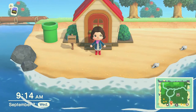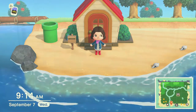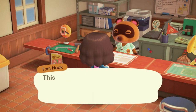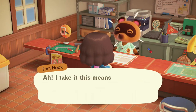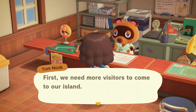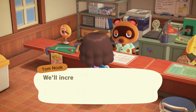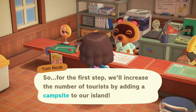Now that resident services is built, let's go visit Tom and see what's next on our agenda. When I visit Tom, the first thing he tells me is he's ready to bring K.K. Slider to the island for a concert. He has a plan to get him here, and the first thing on the list is to build a campsite. So let's get that started.